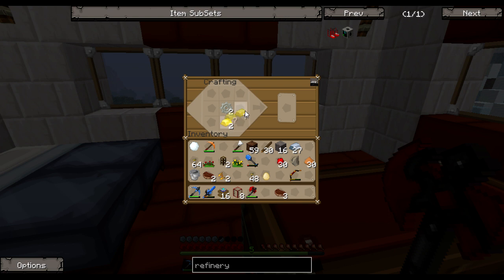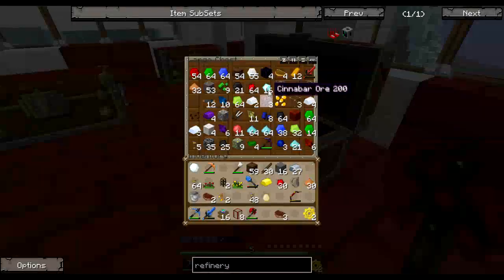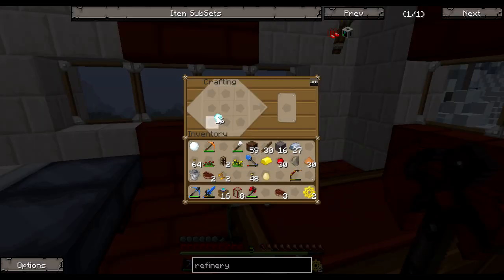We're just gonna let that gold smelt because eventually we're gonna need it. Now let's find our diamonds - here they are. We're gonna be using about half our diamonds here. Look at the bright side - we have redstone and a stick so we can make these. We're gonna make four of these, two refineries, and we've got wooden waterproof pipes and redstone engines.